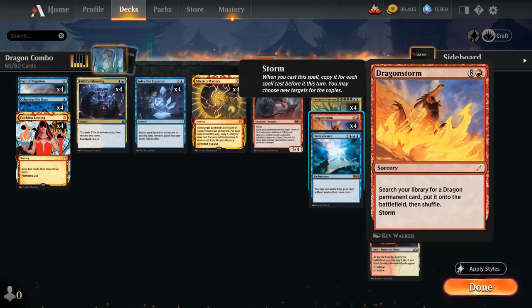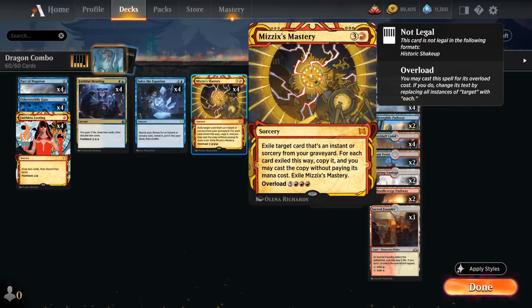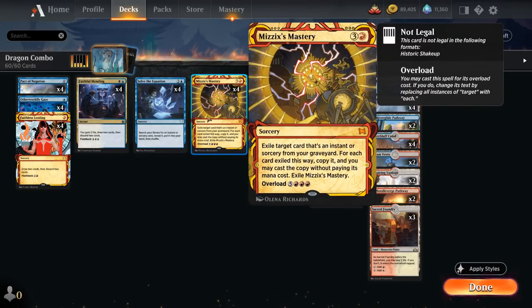How are we planning on casting a 9-mana sorcery in a format as fast as Historic? That's where Mizzix's Mastery comes in handy — a 4-mana sorcery that can exile an instant or sorcery from our graveyard and then lets us copy it and cast the copy without paying its mana cost. So the goal is to discard Dragon Storm from our hand so we can then cast it for just 4 mana using Mizzix's Mastery.